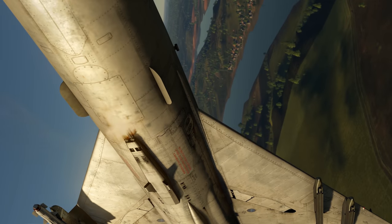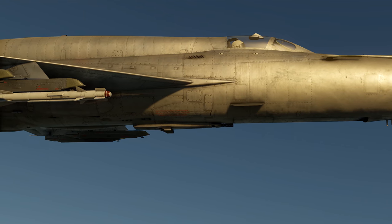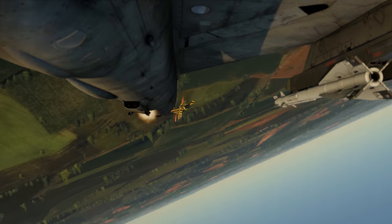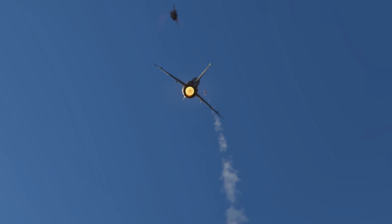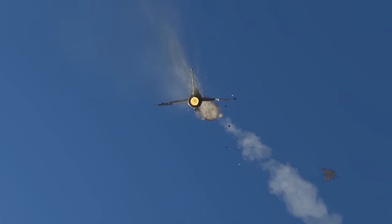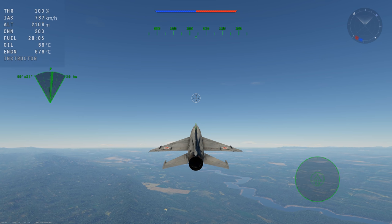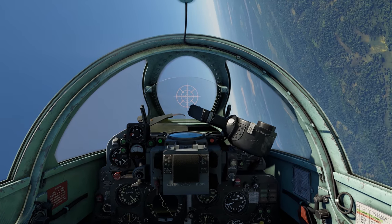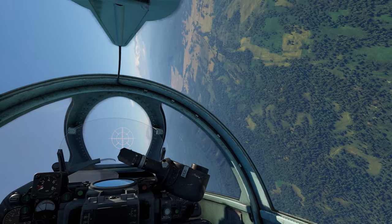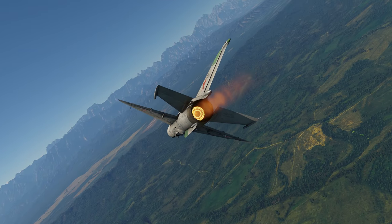The old 30mm cannon was replaced by the GSh-23-2 with an absolutely insane fire rate of almost 3,400 shots per minute. The only drawback is the ammunition of only 200 rounds — simple calculations lead to disappointing results. You run out of ammo in just three and a half seconds of continuous firing. You'll have to forget about long bursts. This fighter rewards patience: barely touch the trigger, wait for the right moment, and only shoot to kill.